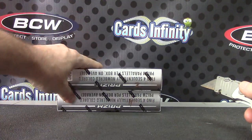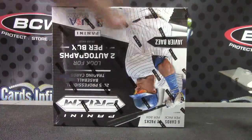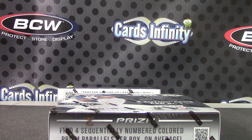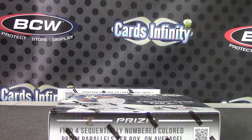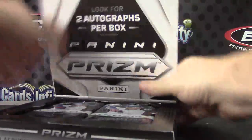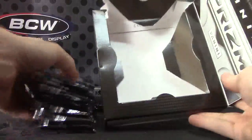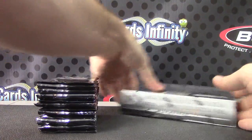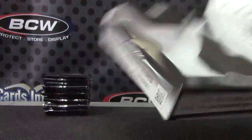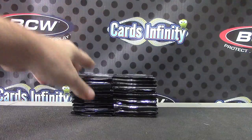Alright, we're going to do an American League / National League break. This is two Prizm boxes — box number two and box number 11. So we're going to do two Prizms. Here we go.